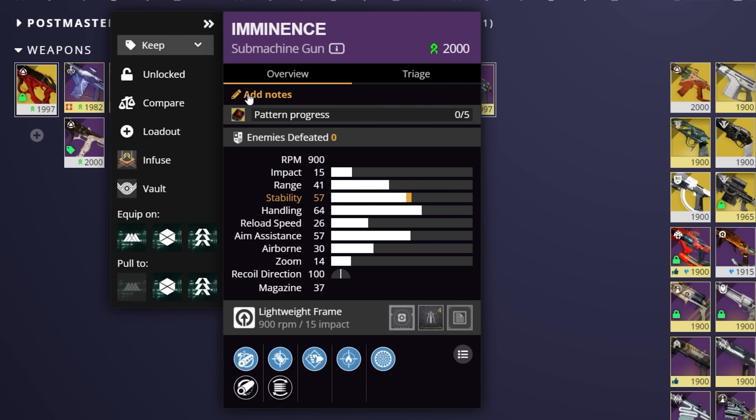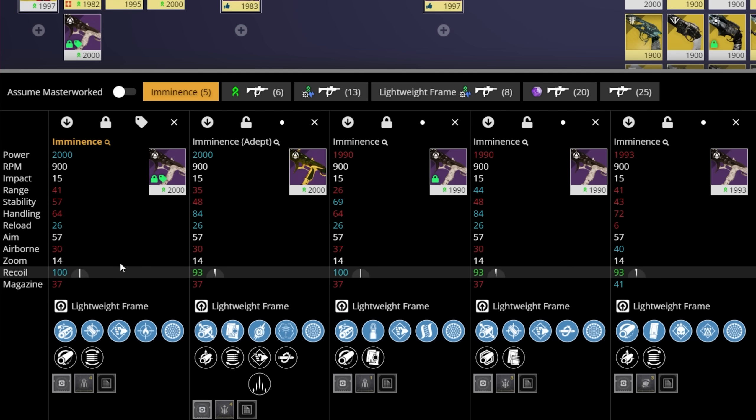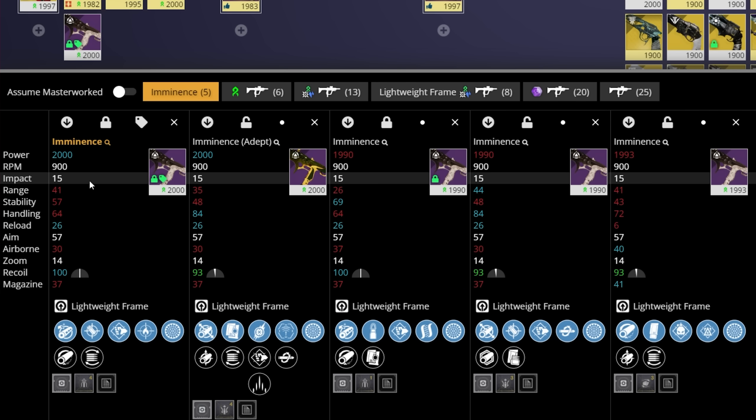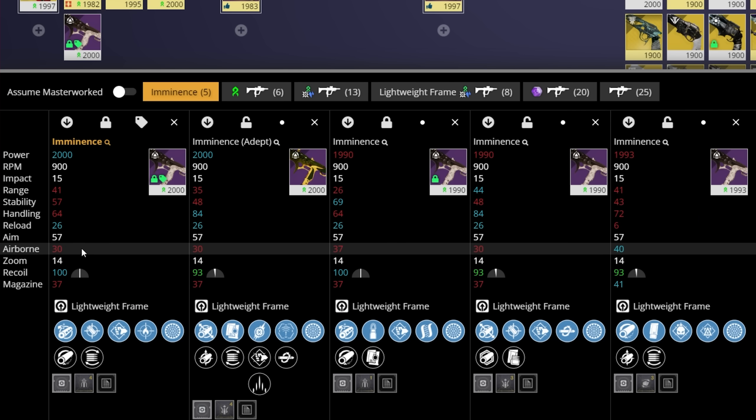The next option is toggling a weapon as locked or unlocked. This works exactly the same as in-game — if there's a god roll you do not want to accidentally delete, you can lock it right here from DIM. We also have a compare button, especially helpful when you're getting a lot of rolls of a specific weapon. We have our selected weapon on the far left, then all the other rolls including adepts. DIM will change the colors to reflect whether a stat is the best, equal, or worse than any of the rolls present.